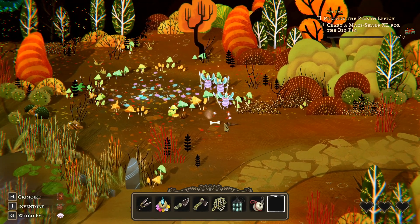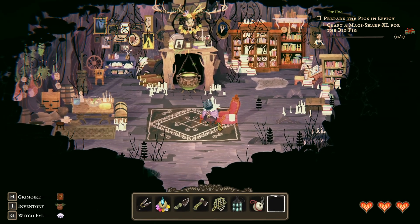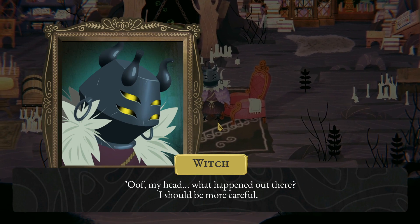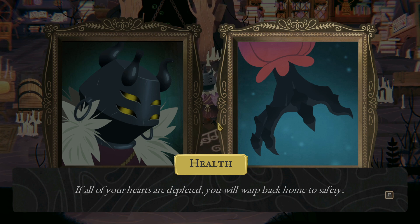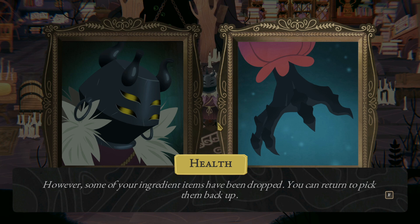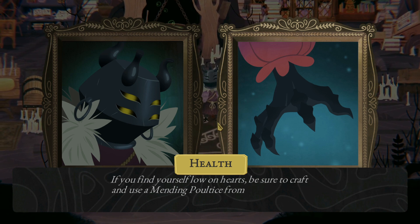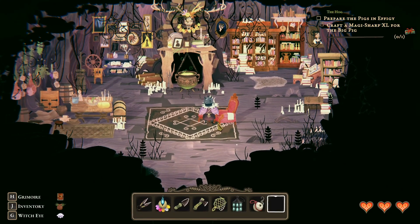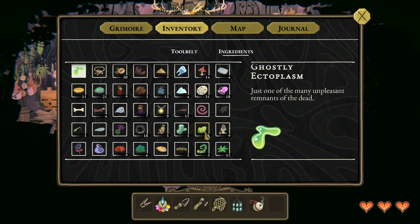Oh I died - that is the first time that has happened. Oof, my head, what happened out there? I should be more careful. If all of your hearts are depleted you will warp back home to safety. However some of your ingredients have been dropped - you can return to pick them back up. If you find yourself low on hearts, be sure to craft and use amending poultice from your grimoire. Well that's the first time that's happened. Let me look at my inventory and make sure I didn't lose my goblin snot - that's the only thing that matters.